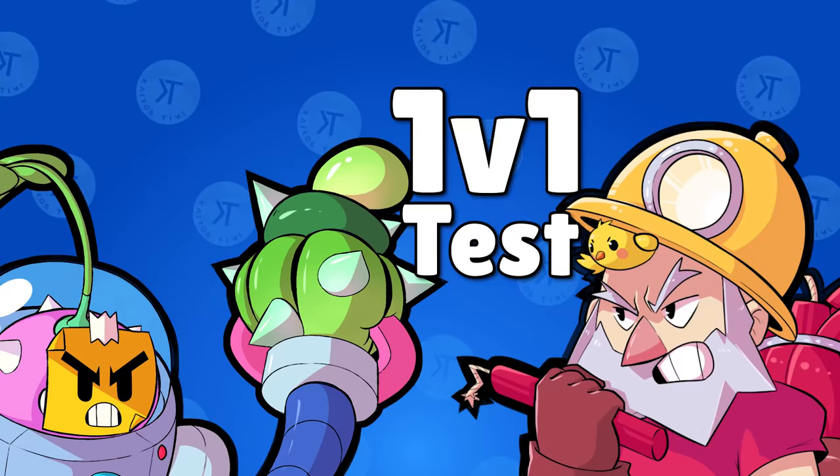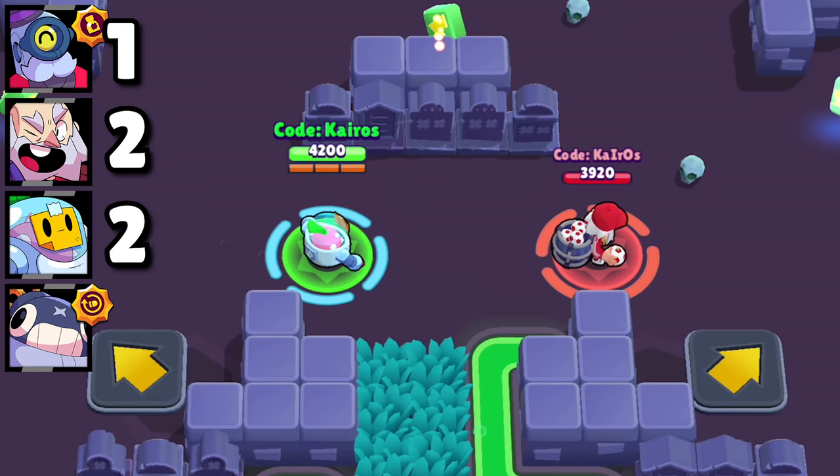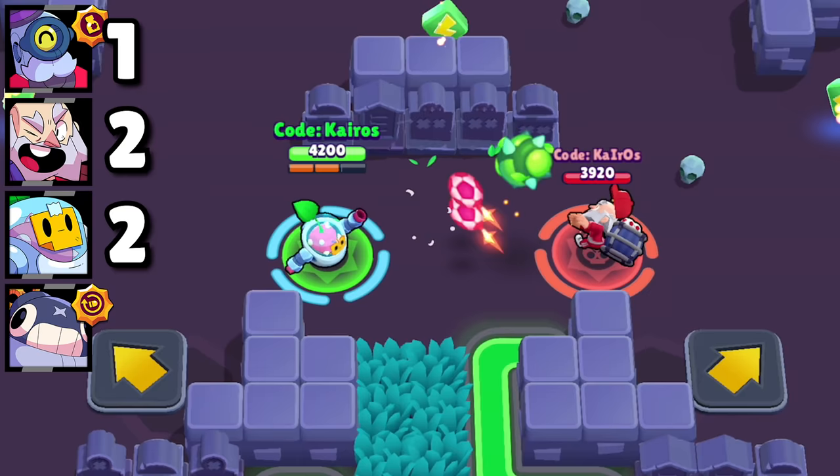Sprout versus Dynamike: Sprout's attacks hit as soon as they land, but Dynamike's hit harder. In the end, they're both taken out, but Dynamike falls first, giving Sprout a third point.